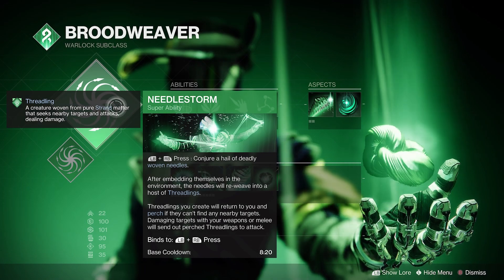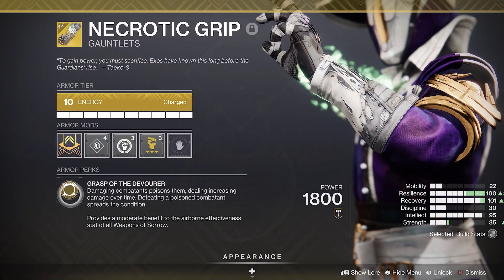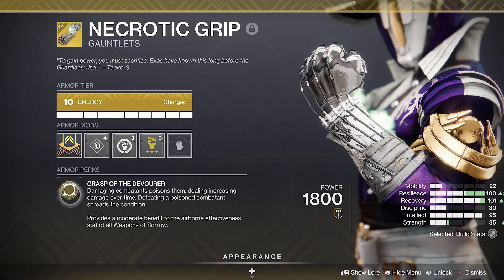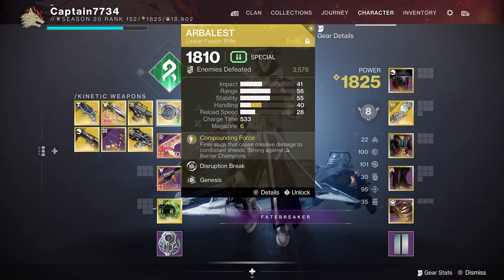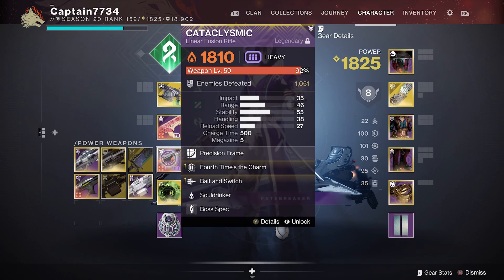Moving on to loadouts. For this I am using my warlock strand for add clear and shackle grenades for the champs. I am combining it with necrotic grips to spread poison among the adds. For weapons I ran Arbliss for stunning barriers as well as a void scout for stunning unstoppables and for void shields. Finally I had a solar linear to make the most of the surge.